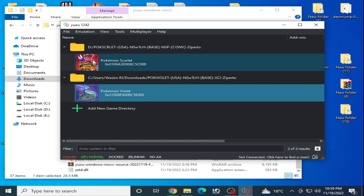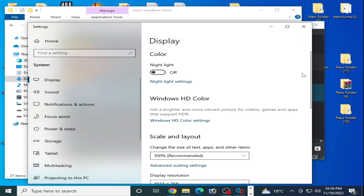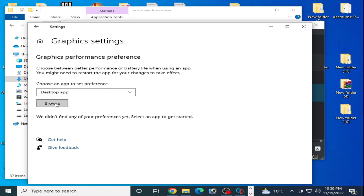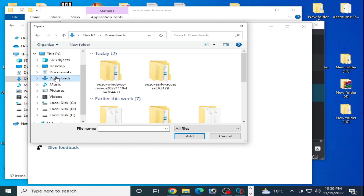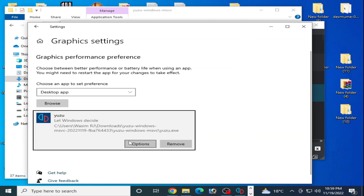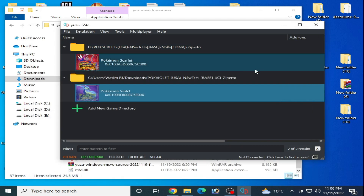I have some more solutions for problems with Pokémon Scarlet and Pokémon Violet in Yuzu. Right click the desktop, go to Display Settings, scroll down, and go to Graphics Settings. Remove your older version of Yuzu, click Browse, go to your Yuzu emulator folder, select the Yuzu application file, then go to Options and select High Performance. Save and close.